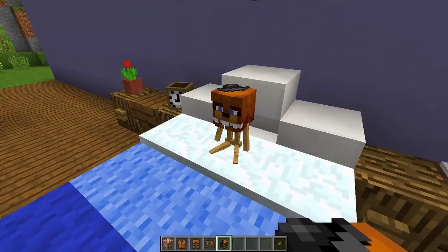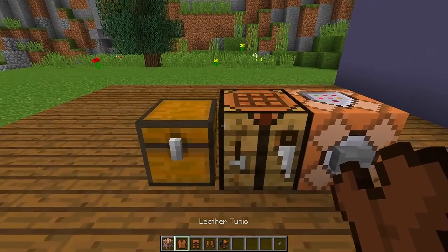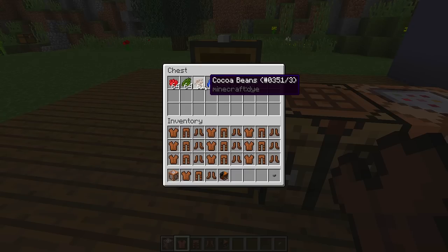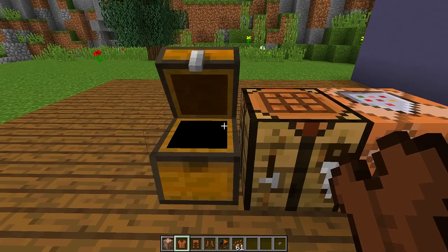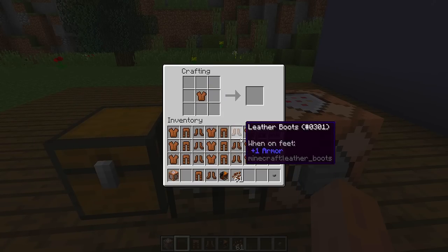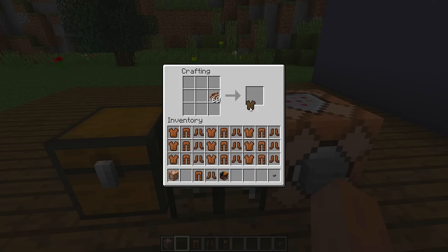Now we want to dress him up so he looks more like a plushie, so we're going to grab our leather armor. With our leather armor, we want to grab some dye. Depending on what character you use, you want to match the color. Freddy Fazbear is brown, so I'm going to grab some cocoa beans to dye my leather armor brown. I'll put my leather armor in my crafting table with the cocoa beans and it's going to make a brown leather chest plate.